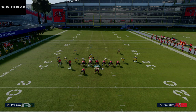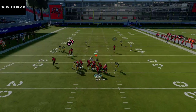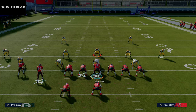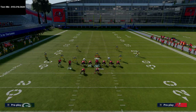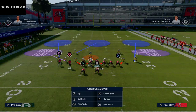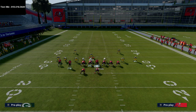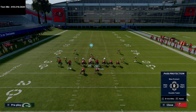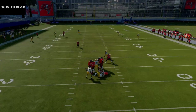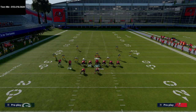I'm going to slide protect to the left, ID this backside linebacker, and now you'll see the same blitz gets everything picked up. One thing you might want to consider is not IDing him at all — you might just want to ID that left side guy. You actually don't even have to ID anybody on this play for the pass protection to work. As you can see, everything's picked up and we have plenty of time to get the ball out and make a read.